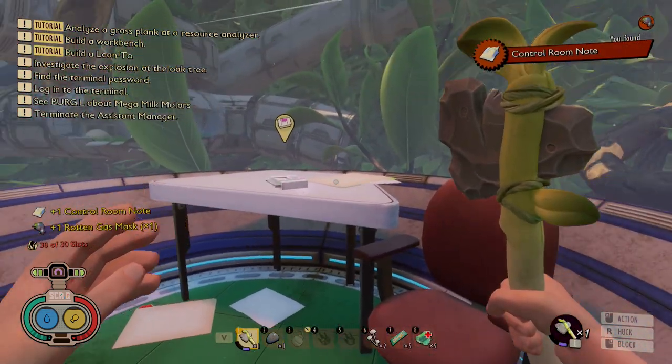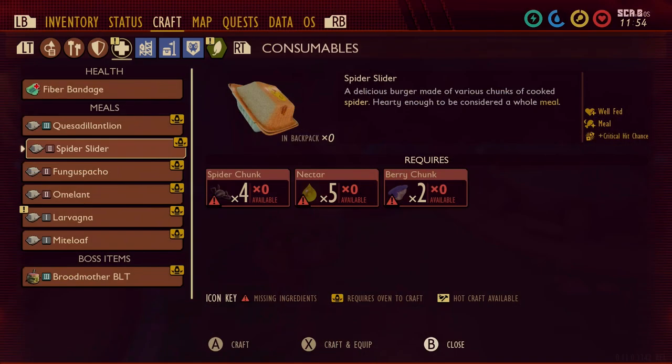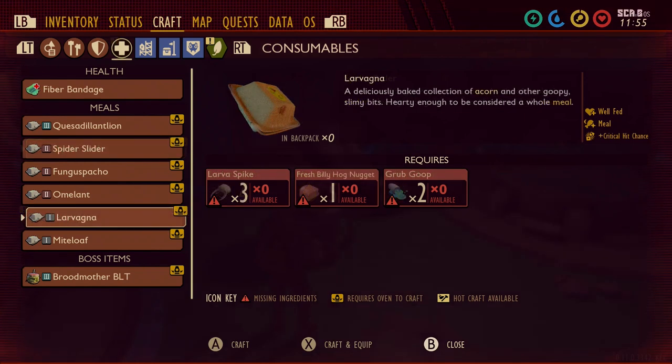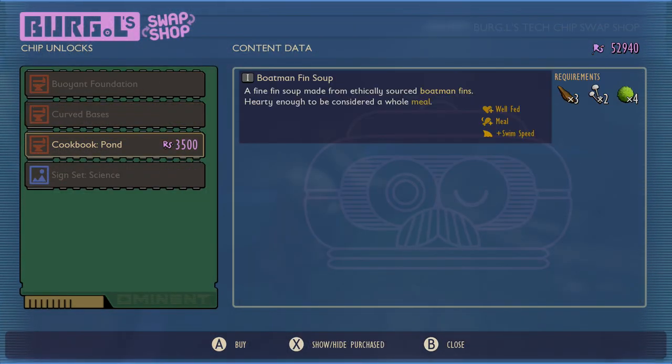The Hedge Cookbook is going to unlock the Spider Slider and Lavagna. Spider Slider is tier 2 — you can see it requires four Spider Chunks — and it does mean that all tier 2 items are going to last longer, with both giving extra critical hit chance.